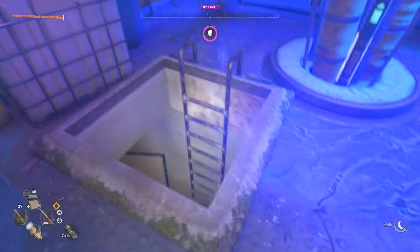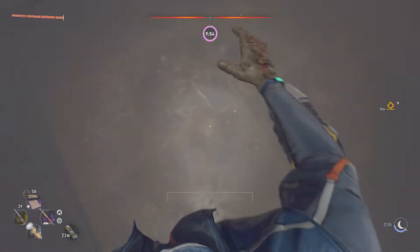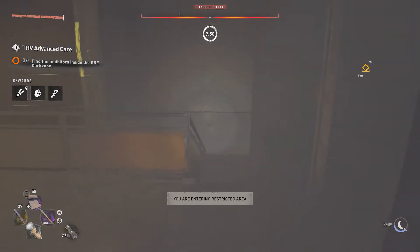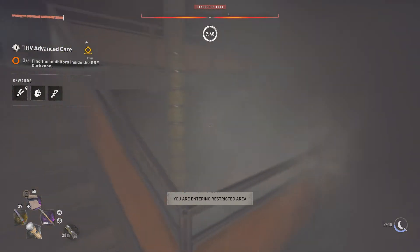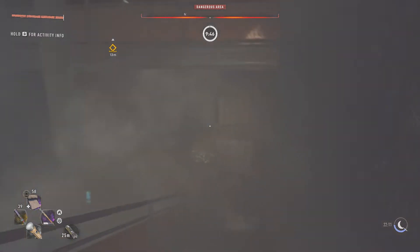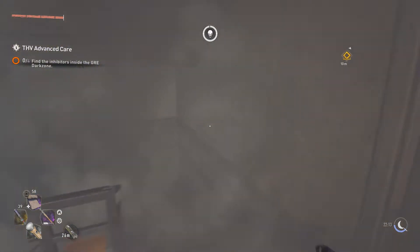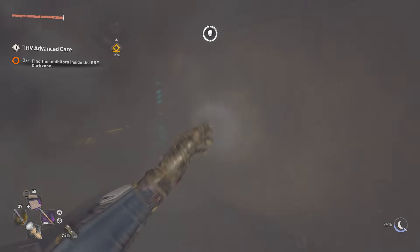I personally prefer clearing the GRE hospitals during the day because they're more fun that way. You usually get a few volatiles in some of them, though some don't have volatiles at all. However, this building is a bit annoying to clear during the day because hard enemies mixed in with heavy smoke where you can't see anything is a very bad combination.